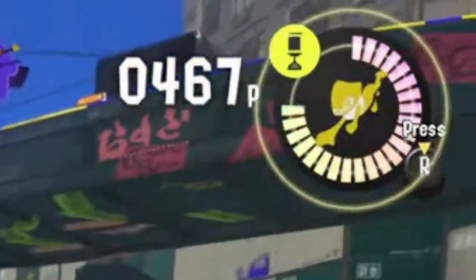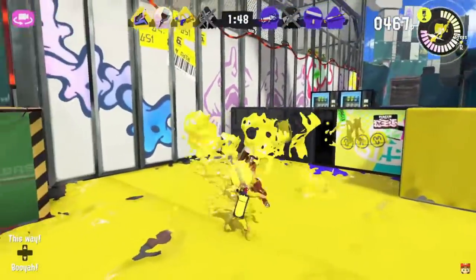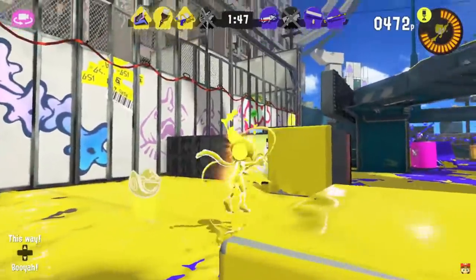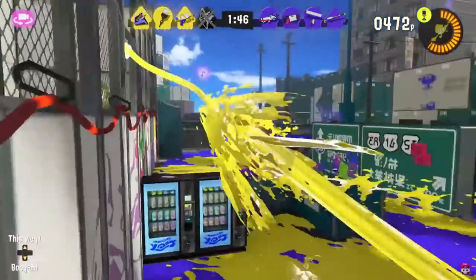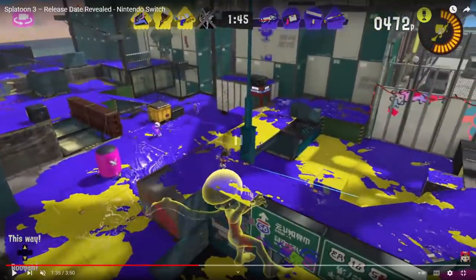Next up we get a look at the Octobrush, which has Suction Bomb and Zip Caster — probably one of the most perfect kits. There's a small detail before I get to the Zip Caster itself: when they get near a wall, they become kind of transparent.